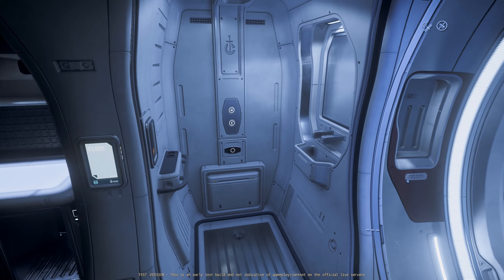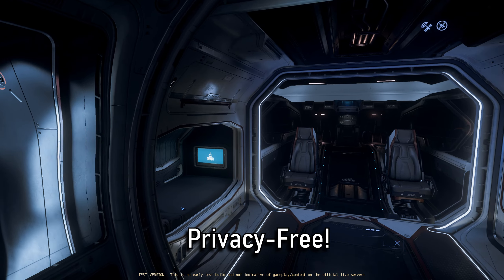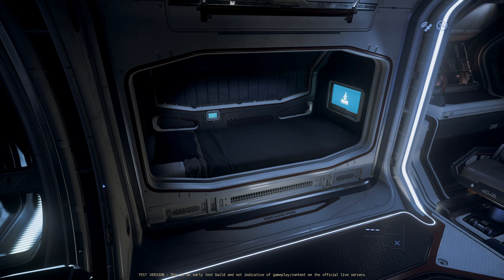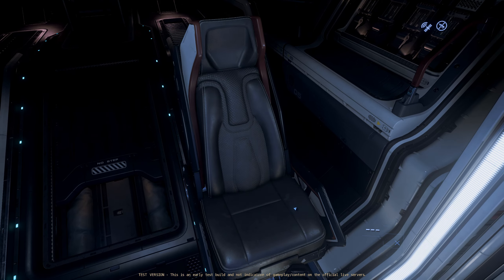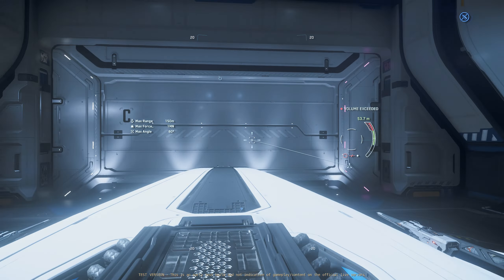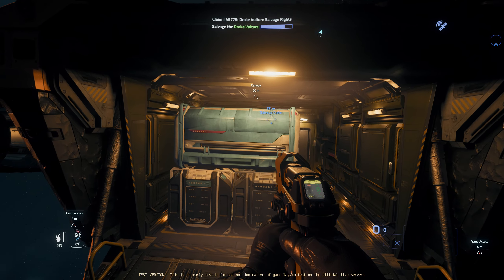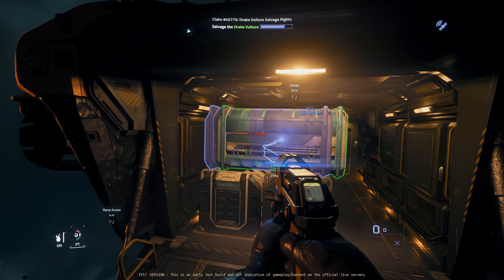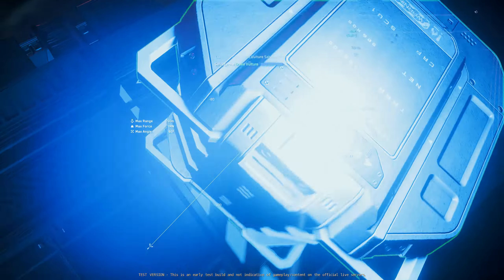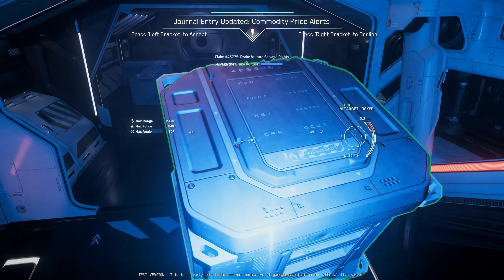Then we move inward to the now-familiar cockpit with the still-magnificent shitter shower, the privacy-free tandem bed pods, and the cozy twin-seat control scheme to take the helm of this shiny new machine. Rather than the co-pilot controlling a lame old turret, they'll get access to the brand new industrial tractor beam. Now you can forgo the dangers of the blood-boiling vacuum to load and unload crates and instead manipulate your cargo with your ass safely ensconced in the luxurious seat of an air-filled cockpit.